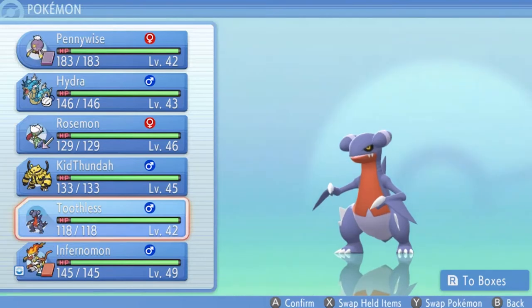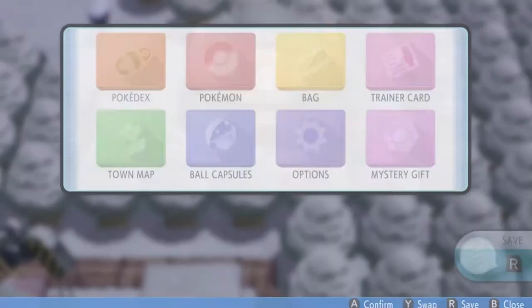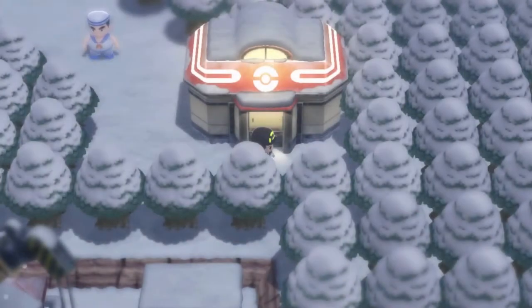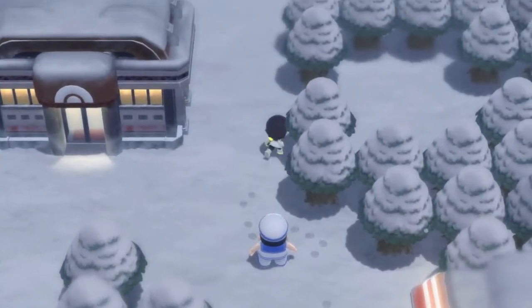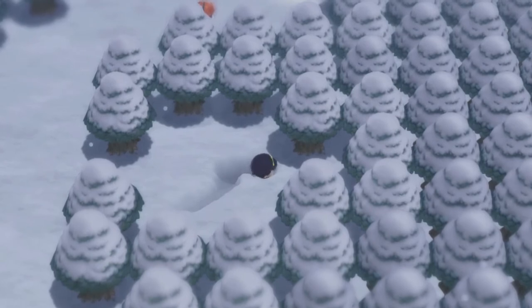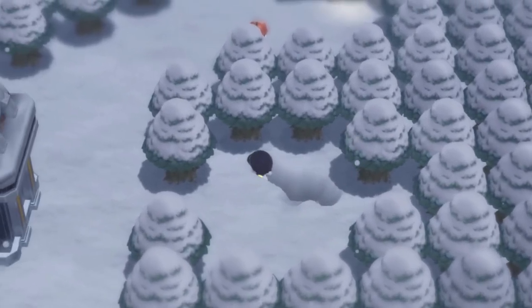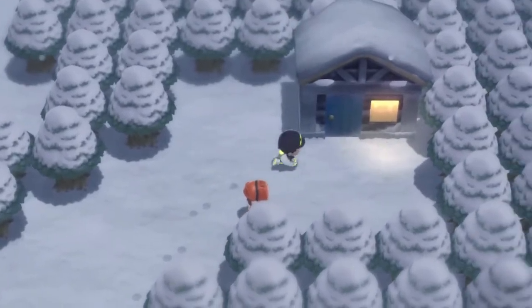The last one will be Toothless. I know we have seven rare candies we could give to Toothless right here to complete the whole thing, but I kind of want to enjoy this Pokemon before it evolves — do it the natural way. Plus my gut feeling tells me I'll probably be needing those rare candies at some point.